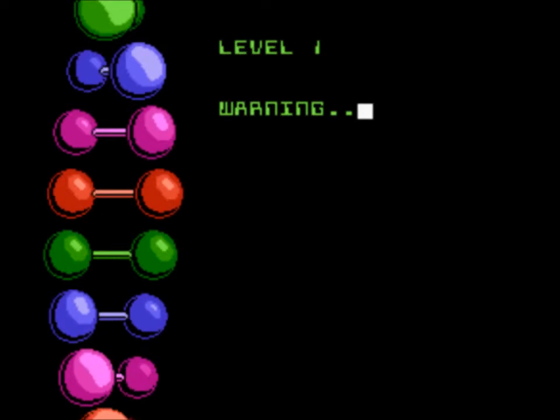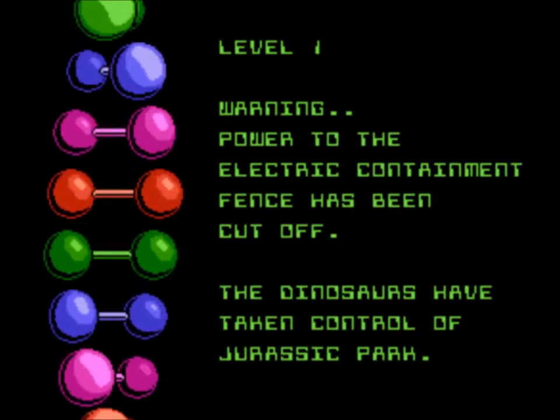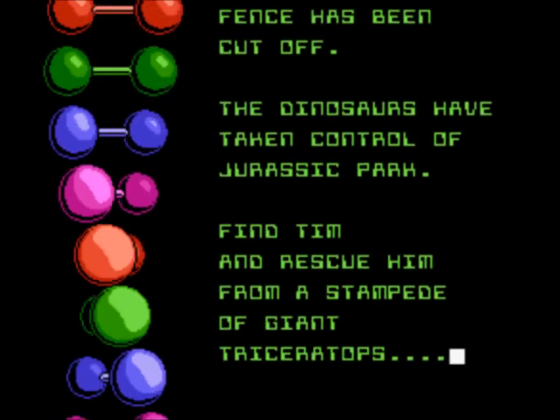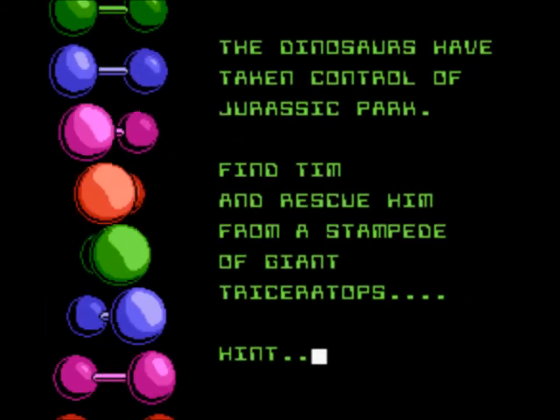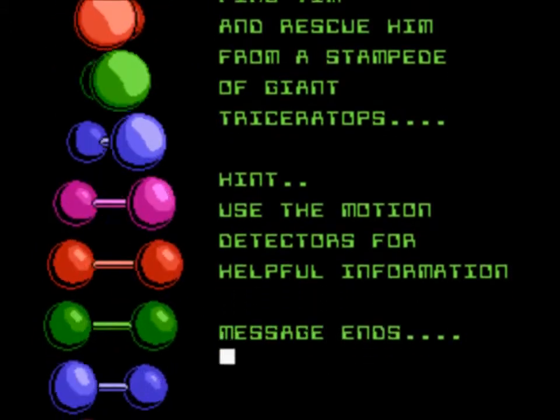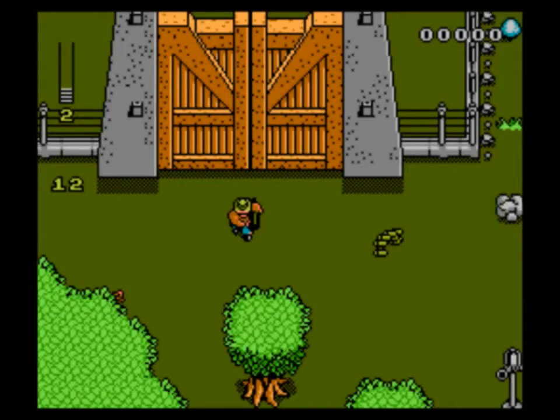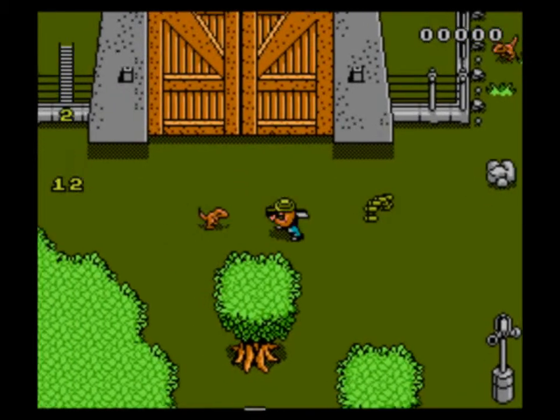Every level starts off the same way with a sort of objective screen telling you what to do. The fence power's been cut off, dinosaurs have taken control, and Tim needs to be rescued from a stampede of giant Triceratops. It says we can use motion detectors for useful information — that's not true, they are extremely not useful.